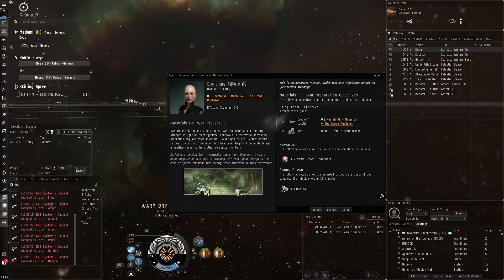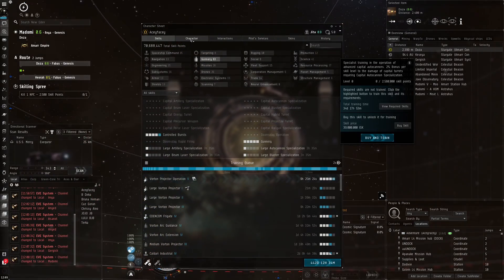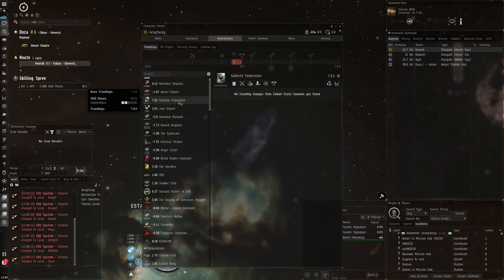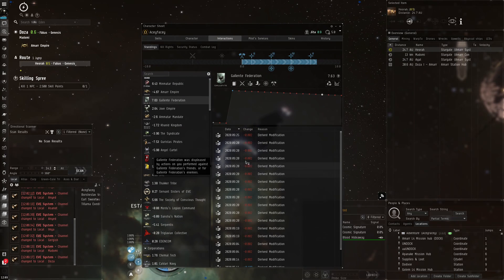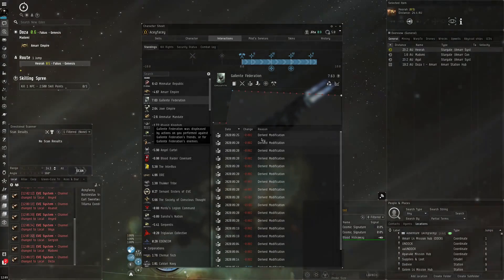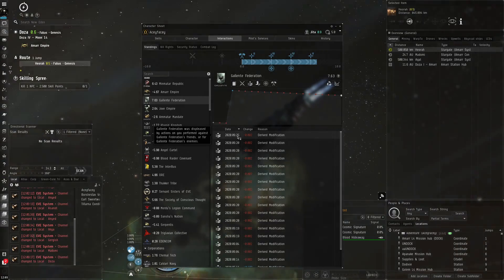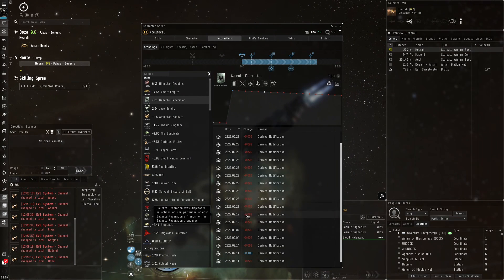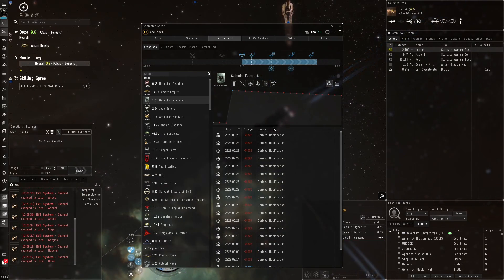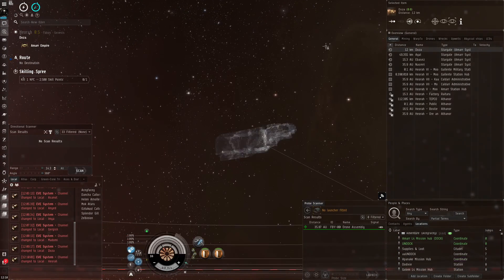The main reason I run these missions isn't for money — it's for the standing. I get a big standing boost and these storyline missions are the main reason I do it. Going into character interactions and standings, we'll get a big standing increase in the Gallente Federation. I'm wondering why I've been taking standing hits — I must have been killing some Gallente ships recently, which reduced my standing by a little each time. It's a bit strange.